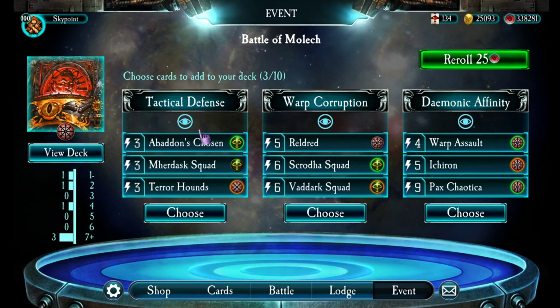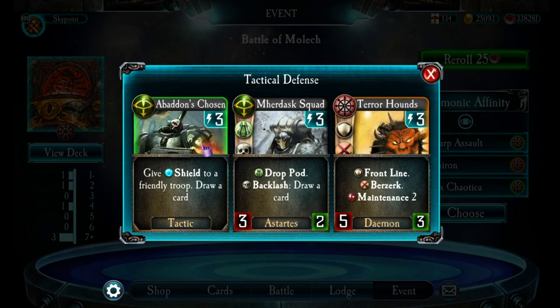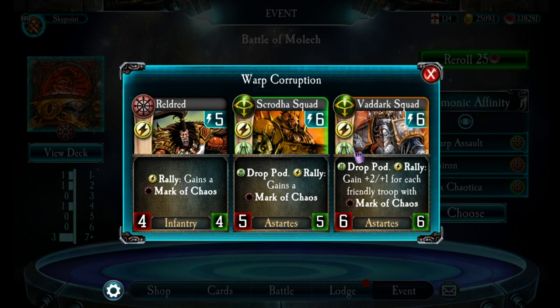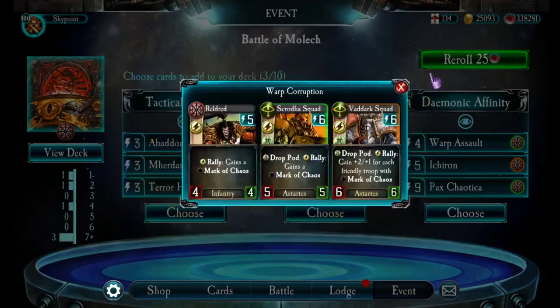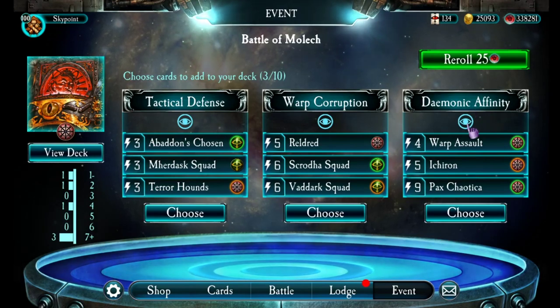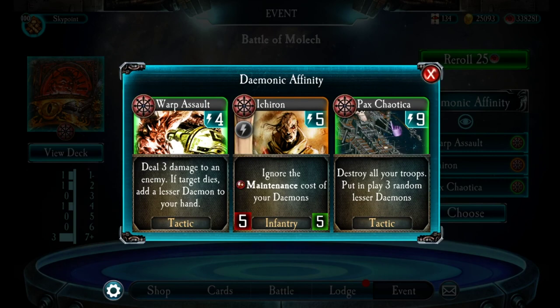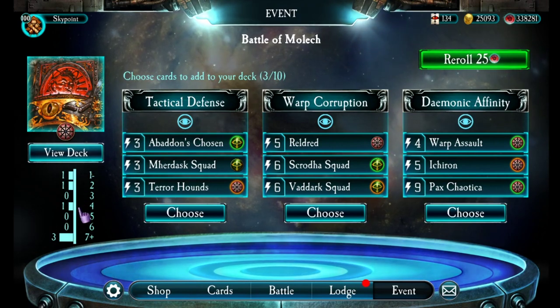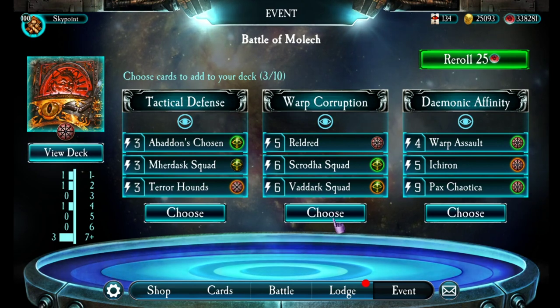Tactical Defense brings Abaddon's Chosen, which is generally considered a poor card, Terror Hounds which is decent, and Murder Squad which is decent. Warp Corruption is focused around Chaos stuff — Reldrit, Scroda, and Vadark. These are all Mark of Chaos cards; all of them have Mark of Chaos on Rally, so there's a theme. I actually like Warp Corruption there. And the last one is Demonic Affinity — obviously Demon stuff. I've already got a bunch of expensive cards, so I'm going to make the choice based on needing to fill out my curve with more things in the middle. I'm going to go with Warp Corruption.